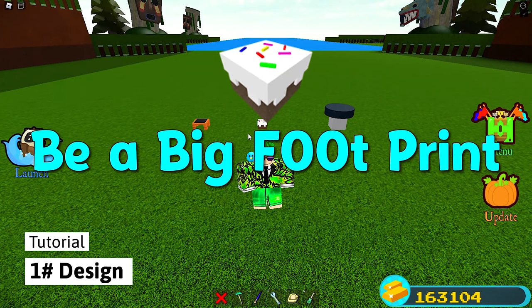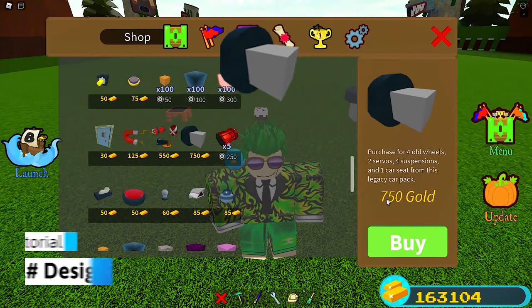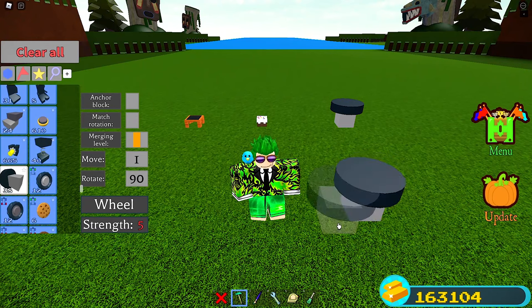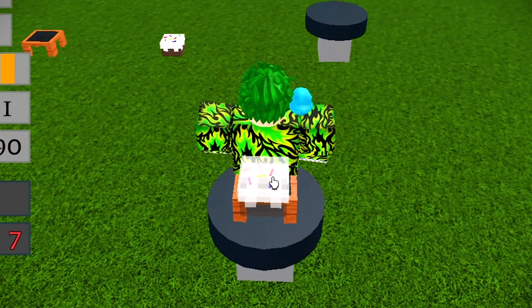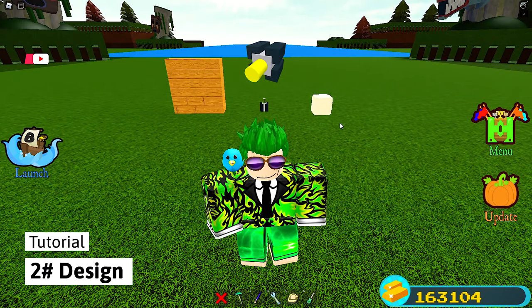You start the game with the seat. You can use the code on the screen to get a cake, and the wheel, which you can get from the shop for 750 gold. To build it, take a wheel, tilt it three times, and place it facing upward. Then take a seat, place it on top, sit in the seat, and place your cake on top. Now you can jump and launch.